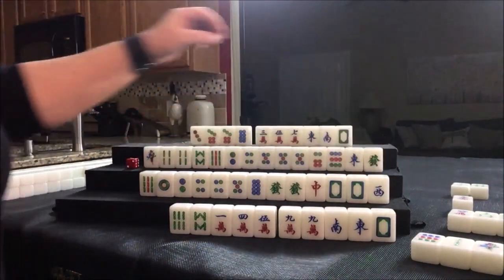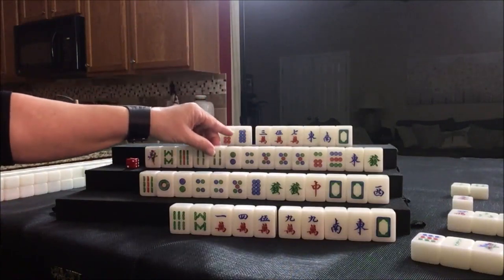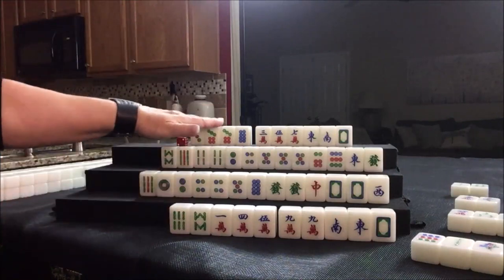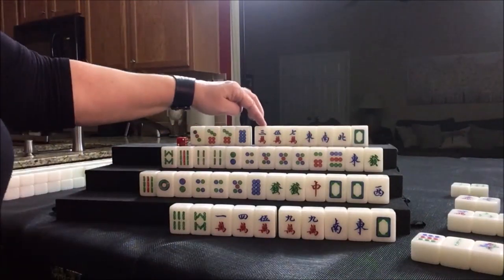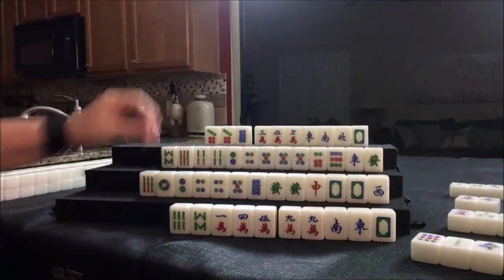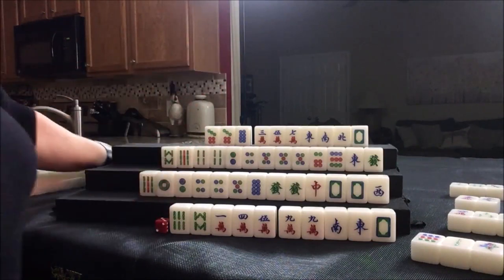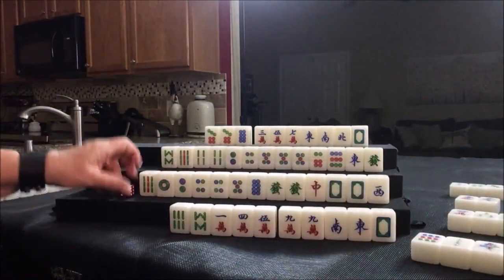Let's draw: green dragon. We'll keep that. These fours are going to be safe discards later in the game. Let's go ahead and discard the one bam. Nobody can take the one bam, so we're going to draw: north wind. That's a keeper — an honor to go with these cracks. Let's get rid of the three dot. You can't chow from the player on your right; you can only chow from the player on your left. So nobody can take that three dot. We're going to draw: three dot — discard.